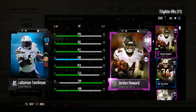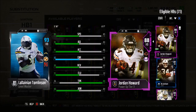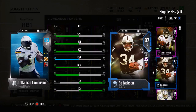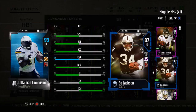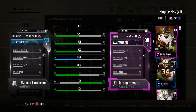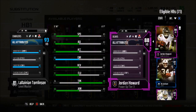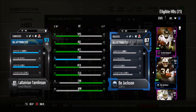Also a spin move of 90, juke move of 88, and a stiff arm of 92 — that card is absolutely glitchy. We also have 88 Jordan Howard; I pulled his 87 out of the Gauntlet Unleashed and threw him in the power up set so I can upgrade him throughout the year. At running back number three we have 87 overall Bo Jackson with 87 speed and 88 acceleration. Jordan Howard has 71 catch and Bo Jackson has 64, so I'm going to put Jordan Howard at the third down running back.